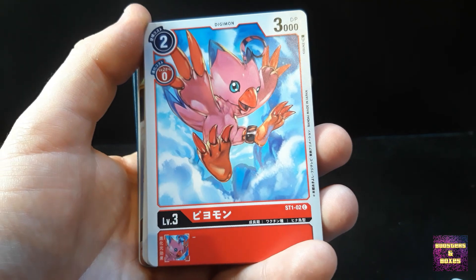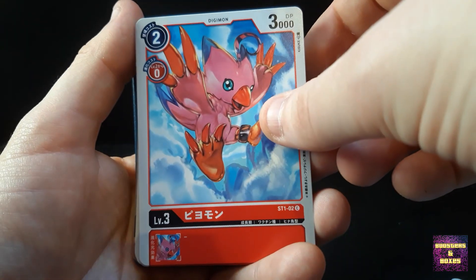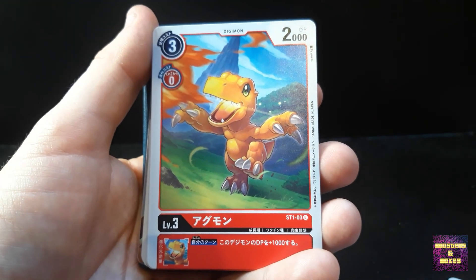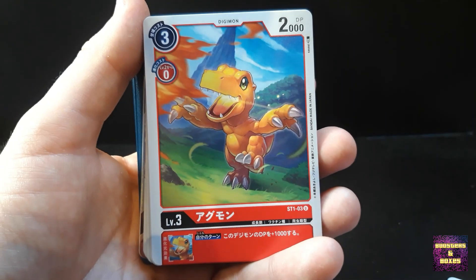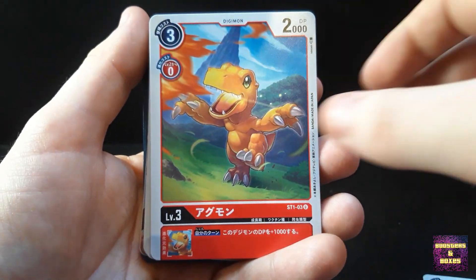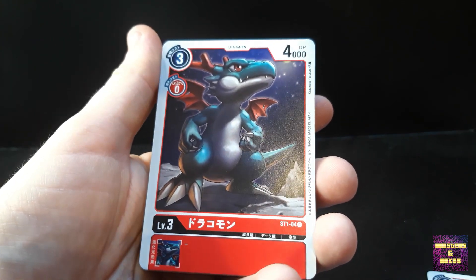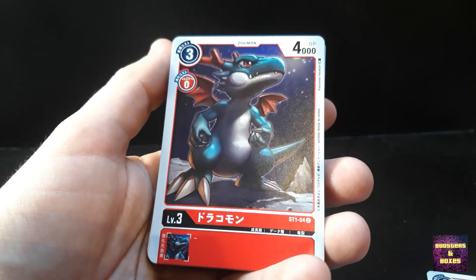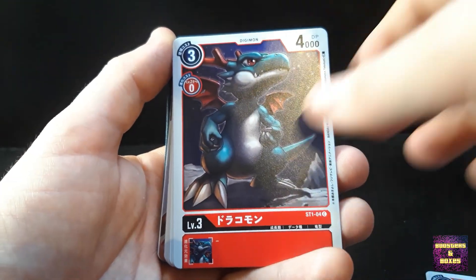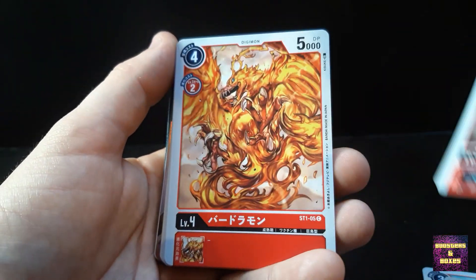Here we go — Biyomon, that was to be expected. I wonder what the third rookie will be, if there will be a third one. Biyomon in the air amongst the clouds. Agumon — look at that, okay that is cool artwork though. It's not teacher Agumon like from the booster pack, but very nice, going with a Pepper Breath there, lovely artwork. Drachomon — I think I made a mistake with the name in the booster box. Not a fan of him. He's in a canyon looking to the stars, the moon's over there.